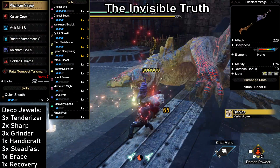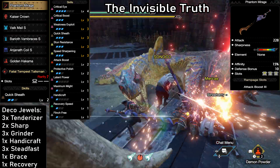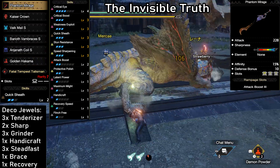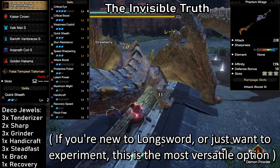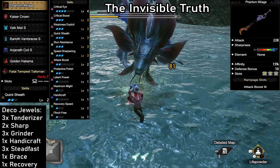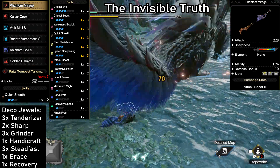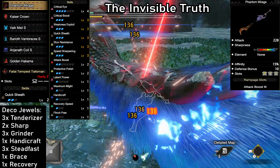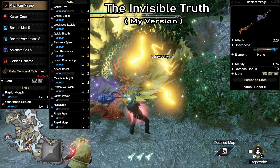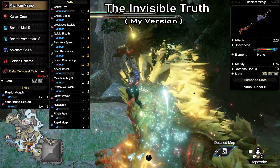Next up is our first meta-focused option: the Invisible Truth. We're using the Phantom Mirage, which has outstanding stats — an incredible 228 Attack due to our Rampage boost, 15% Affinity, a bunch of slots, and even a small defense bonus. This build comes loaded with skills and has room for customization even though we're using a quite limiting talisman. For example, you could switch the Anjanath piece to the Chrome Metal Coil and go for Protective Polish Level 3 instead of Attack Boost Level 2, adding even more comfort. Either way this build will hit like a truck. For my version I switched things around a bit to fit a different talisman, which allowed me to add a few more quality of life skills, an extra level in Maximum Might, and slightly higher defense.